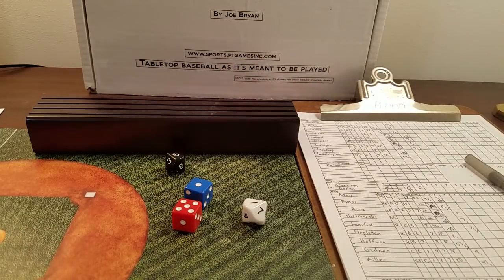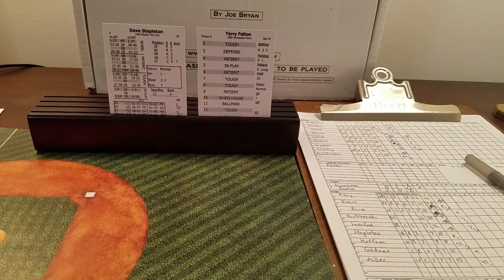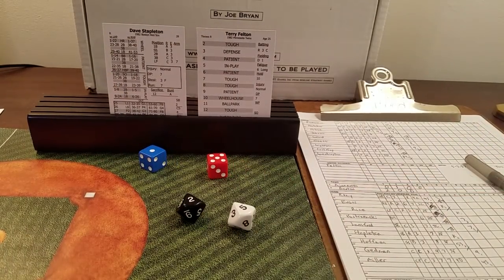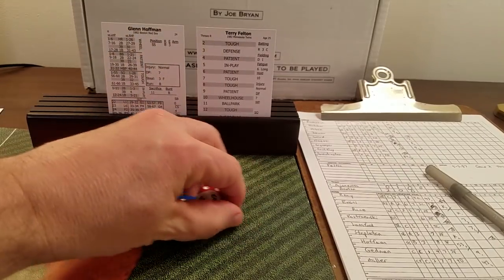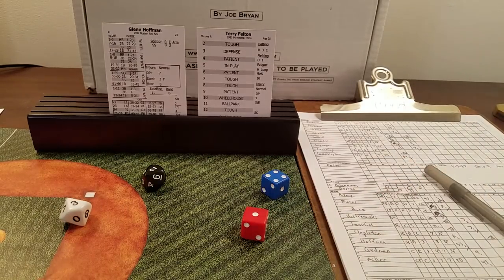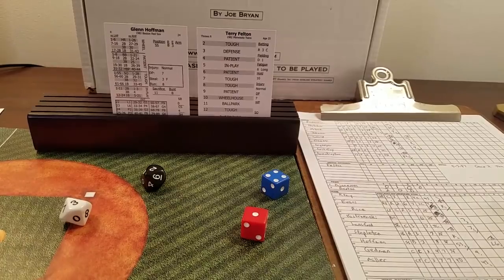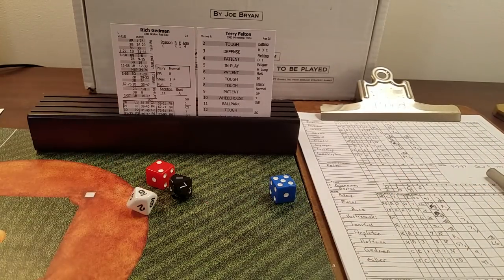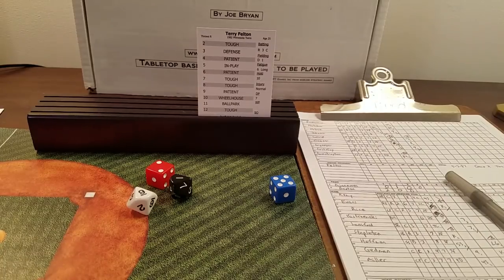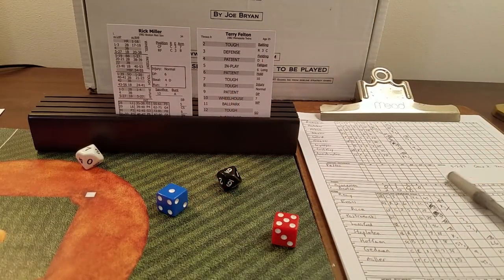Felton faces the bottom of the Sox order — Stapleton, Hoffman, and Gedman. Six is patient, 25 — a base hit for Stapleton. Glenn Hoffman — five is in play, 23 is a line out to short, one away. Rich Gedman — seven is tough, 19 is a strikeout. Two down. Rick Miller — six is patient, 97 — fly to left. Inning over. Four innings in the books, both pitchers pitching well. 2-1 Sox.